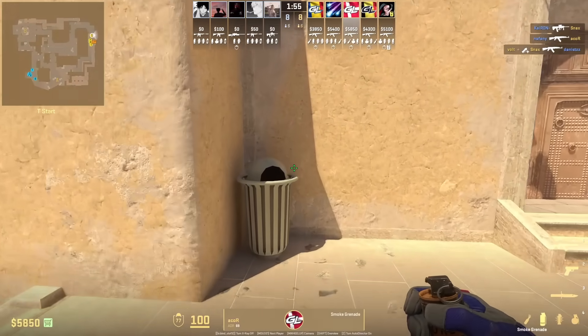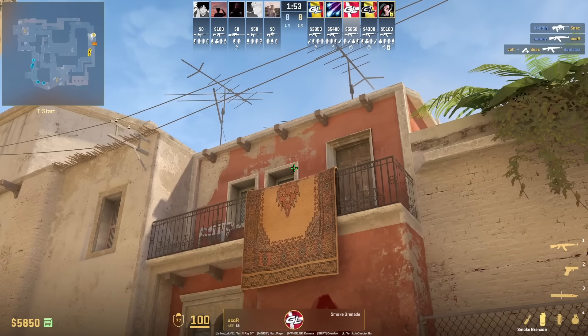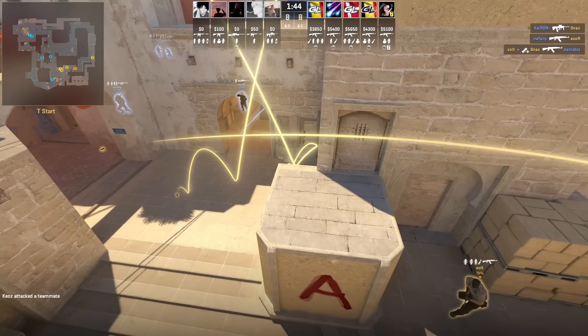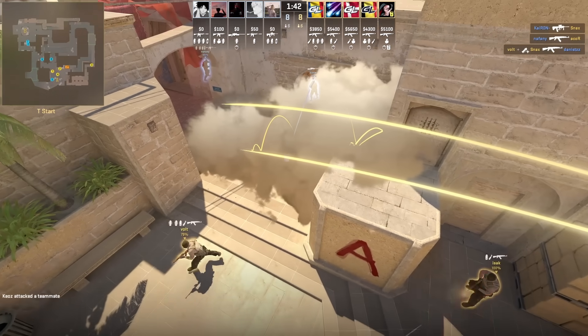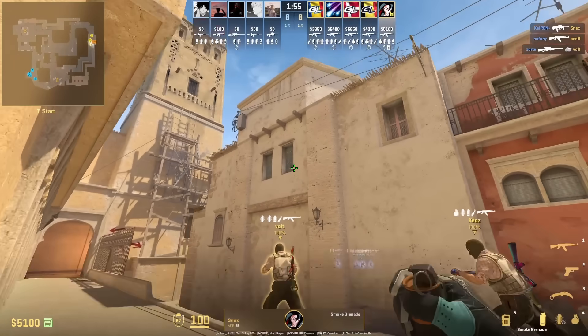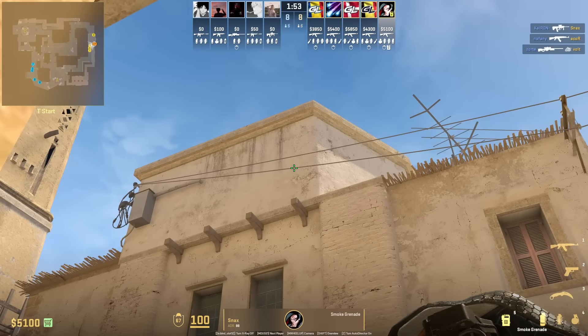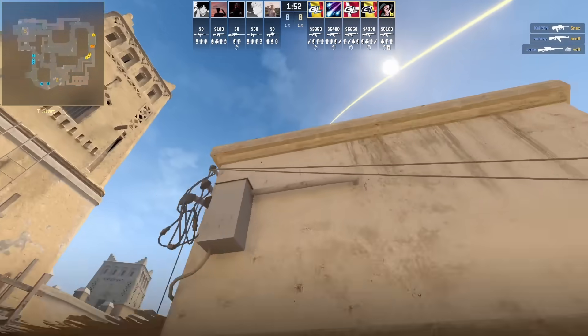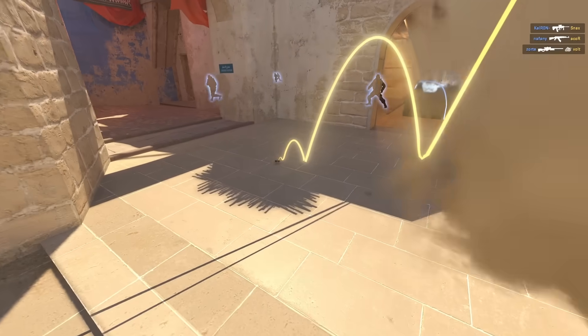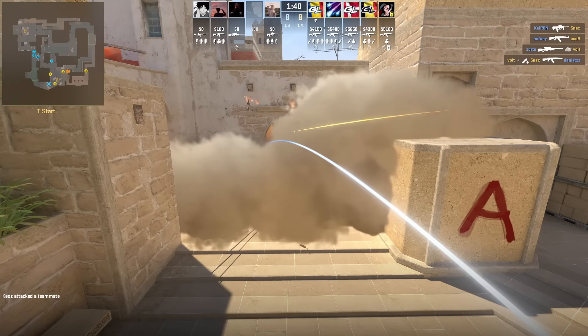Gamer Legion has their own A smokes. For the stair smoke, stand in front of the trash can, aim here at the corner, then go ahead and walk forward before you reach the end of the logo, then jump throw. Here's how you throw that deep jungle smoke. Stand next to this wall, put your crosshair at this part of the wire above that wood, then jump throw. You need to throw the stair smoke in order to use this jungle smoke to take care of that gap right there.